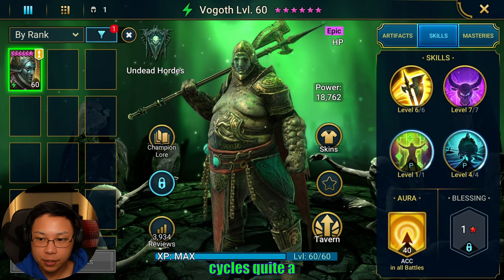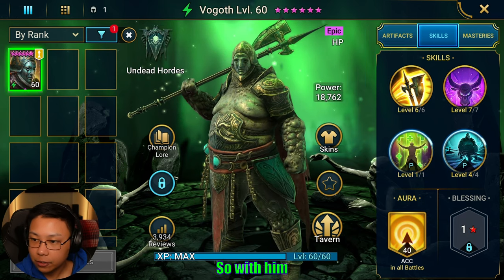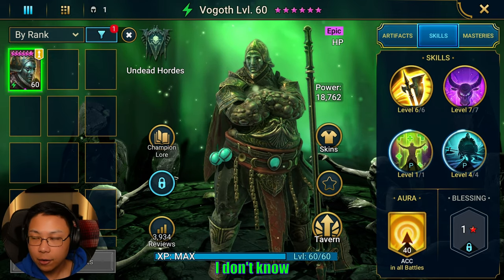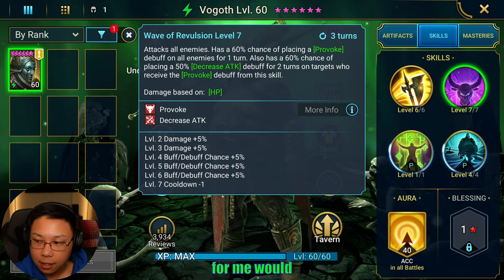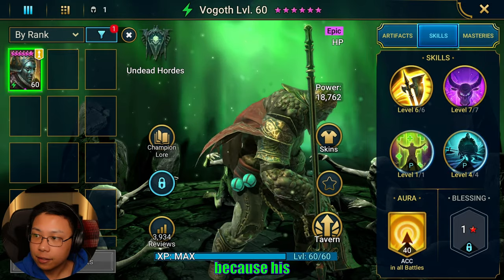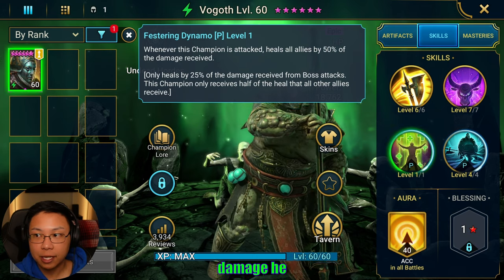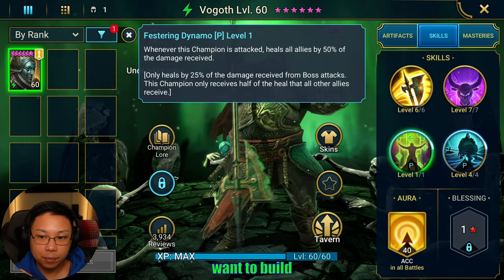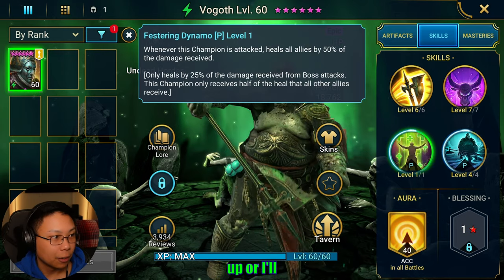The nice thing is Vogoth is going to be healing all of his team. With him being an HP-based champion, I think the way I'd like to build him is as a tank. I don't know that I'd worry too much about placing Provoke and Decrease Attack — his main purpose for me would be to receive a lot of hits and heal as much as possible. Because his healing correlates with how much damage he receives, I don't want to build him too tanky. I don't intend to build him with too much defense.